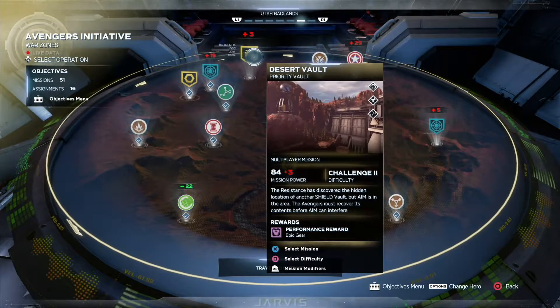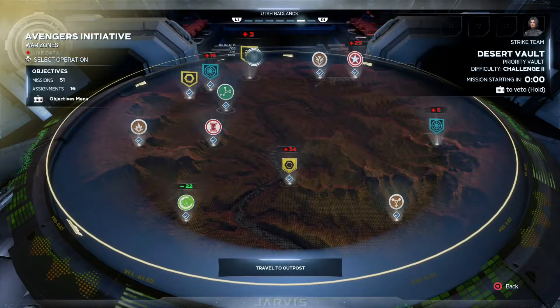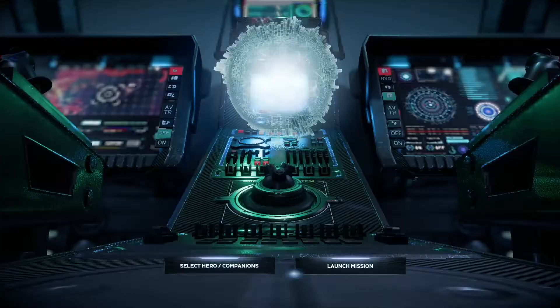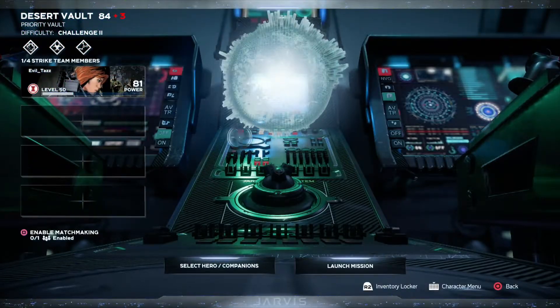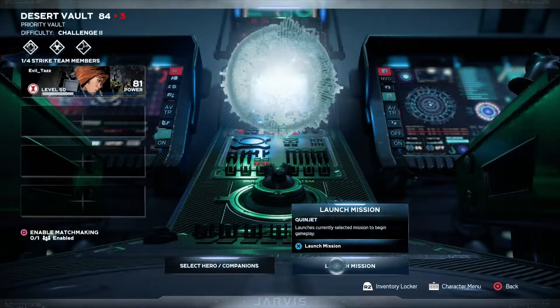We are jumping right into this desert vault. It's a priority vault — this week's priority missions are vault missions. I'm just going to do it on Challenge 2, playing my low-level Widow. I just want to get her a few more upgrade items and try to get her to at least 100.